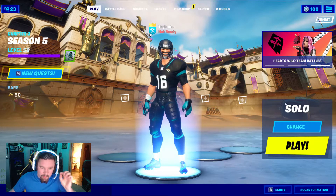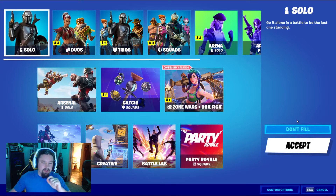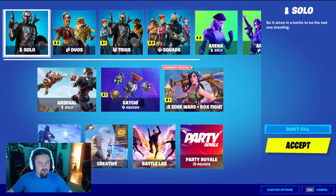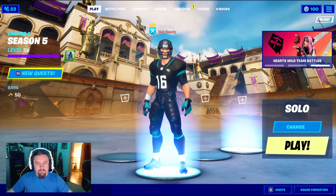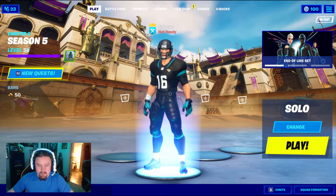Step 1: Load up Fortnite. Go to your mode selection, go to custom options, and enter CoteBolte with a capital T. Accept that, make sure you're on solo, and then accept again. Pretty easy, right? It doesn't get much simpler than that.